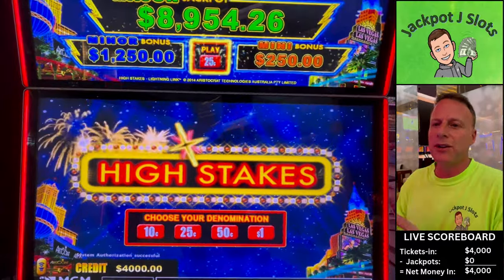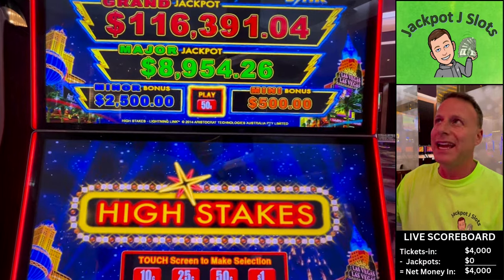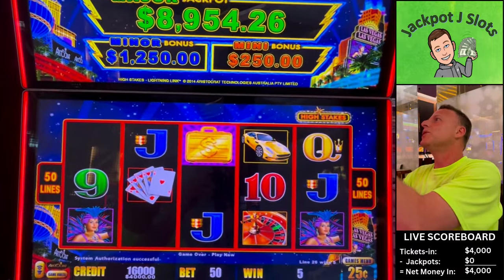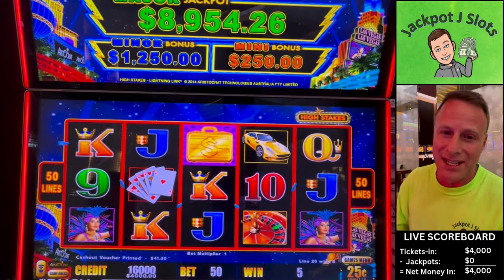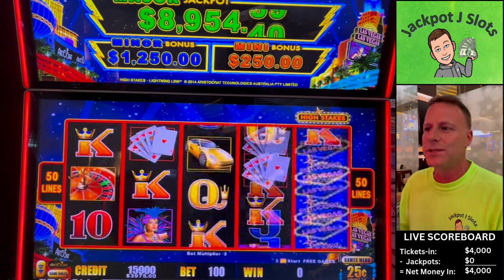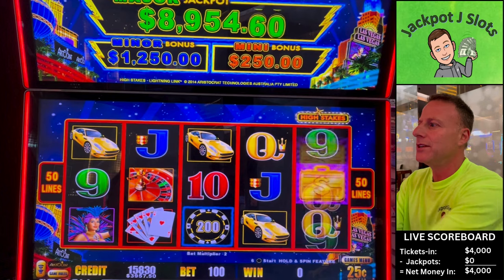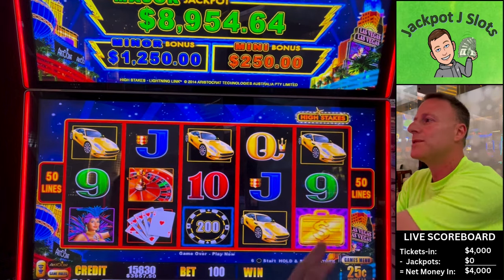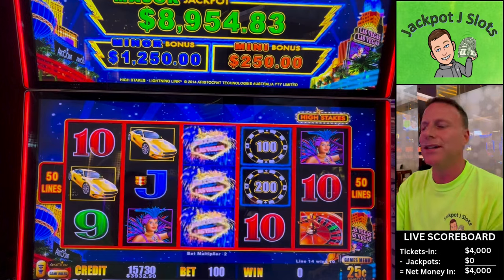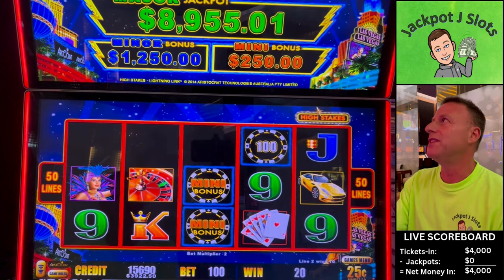Here we go, ready to go. Let's go up top real quick for the weigh-in: $116,391 grand and $8,954 major. We've got $4,000 in, high limit. We're going to start out at 25 cents, $25 a spin. You can see here the number of credits underneath is the dollar amount — 100 times 25. We need six chip orbs, three briefcases. Welcome to Las Vegas! The mini 250 you can see up on the screen.